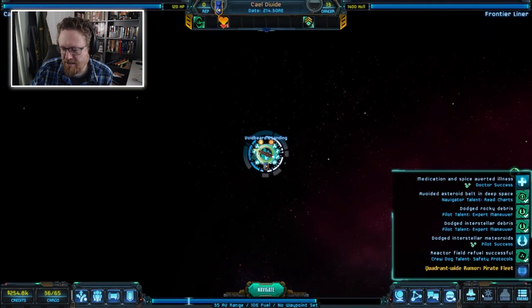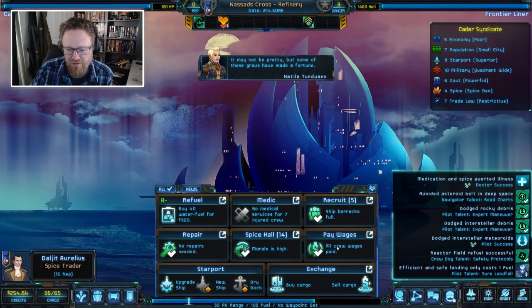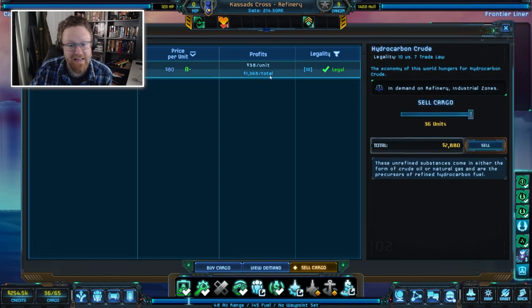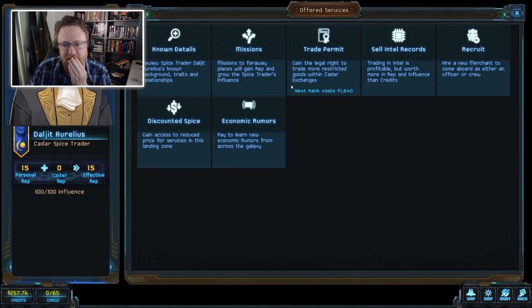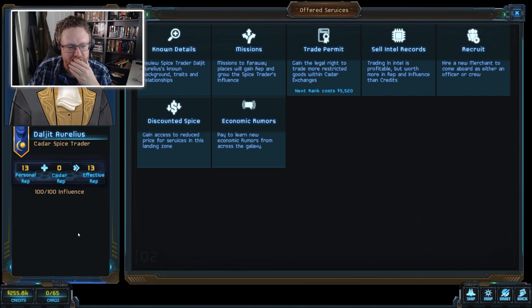We're at Voidbeard's Landing. I want to land at the refinery — let's buy fuel and sell our cargo. The hydrocarbon crude will make me a thousand credits. There's also a contact here: Daljit Aurelius, a spice trader. I can purchase a spice trader permit, which gives me the legal right to trade more restricted goods within Qadar exchanges. Let's totally buy that — it's pretty cheap. We just spent a small amount and got a spice trader permit. Does this guy have any missions for me? I could ask for a spice runner mission, but I'm not sure who their enemy is, so let's ask for a personal mission instead.